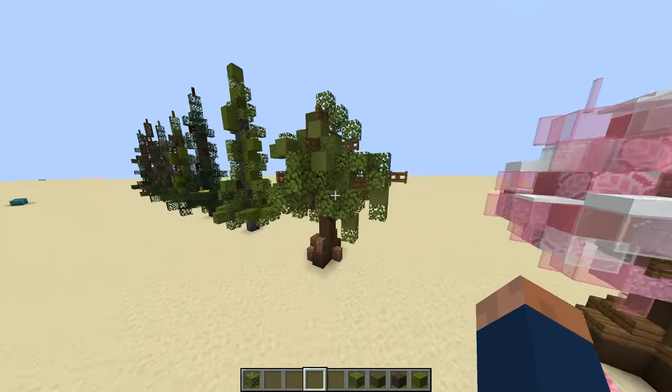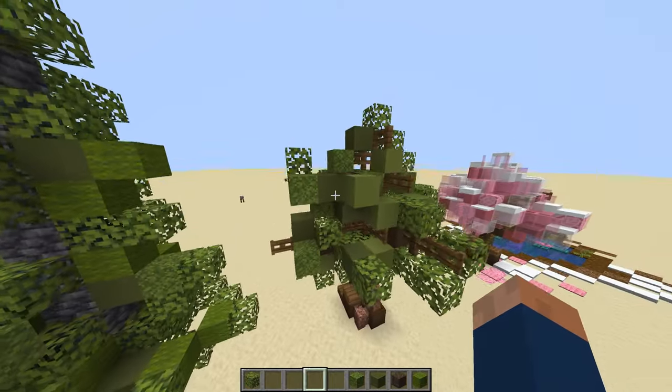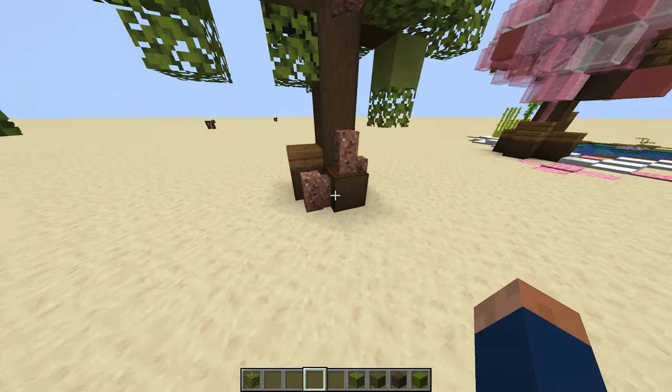Then we have this dark oak tree, which uses the same colors as this, but it uses a lot of spruce and stripped dark oak, and even some granite.